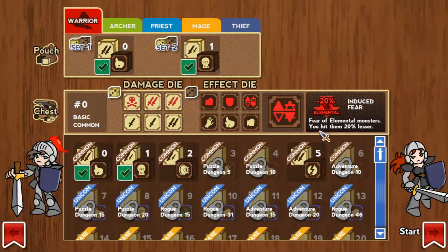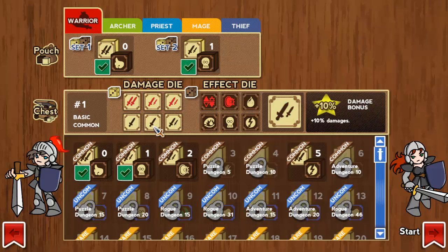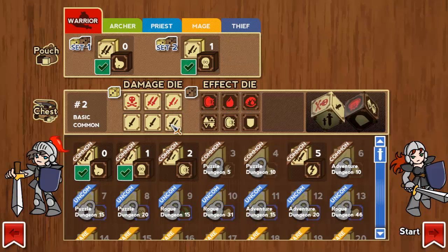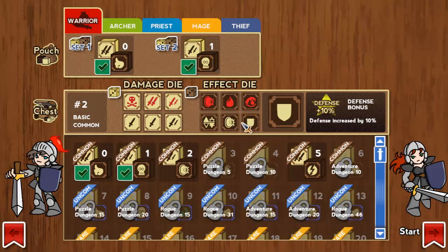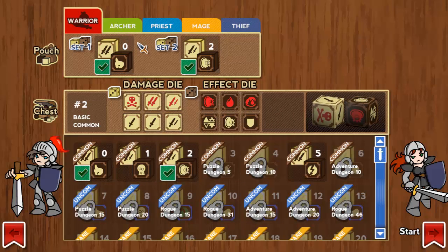Other effects include 20% less hit on elementals, steal gold, and piety points which you can spend at temples to choose a god that gives you various abilities, plus attack increased by 10%. You get to take two sets of dice with you and swap through them whenever you want in a dungeon as long as you're not in combat. This second set only has a 10% damage boost but more positive abilities: hit poisonous, vampiric, and undead monsters harder, plus first strike — but magical and elemental monsters hit you harder. So two weaknesses there versus three weaknesses on the other set, and a third set gives you a defense bonus instead.